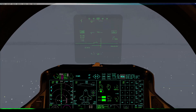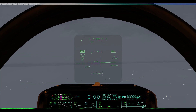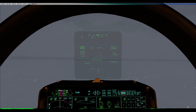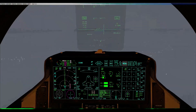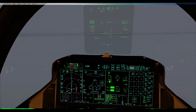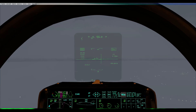So runway's 238, so you want to be heading 248, 258, 268 to establish — roughly 270. Oh, it's already starting engine. Roger. What's our separation like, Aaron? You're currently 7.6 miles. Nice.